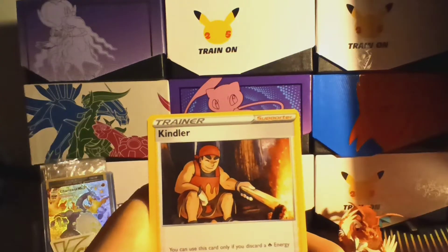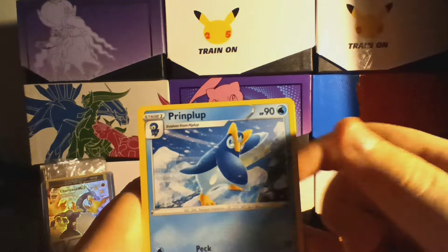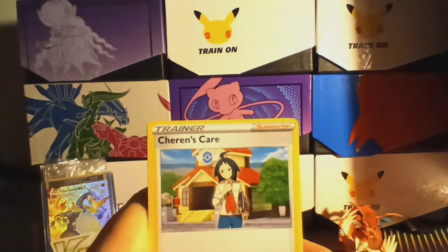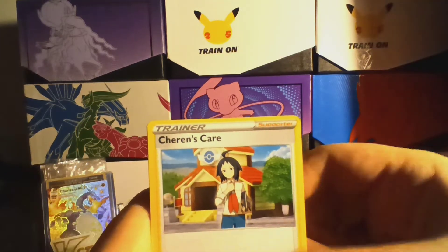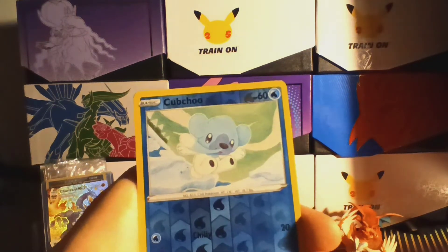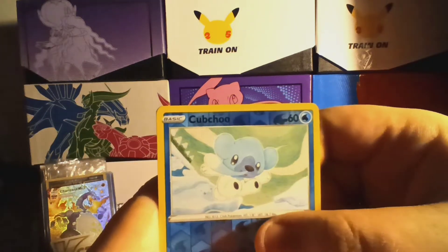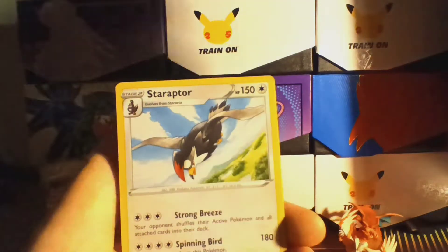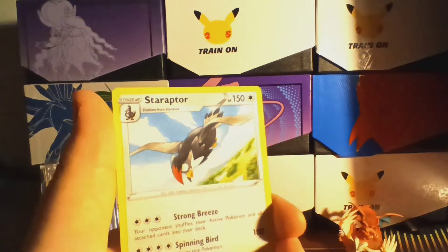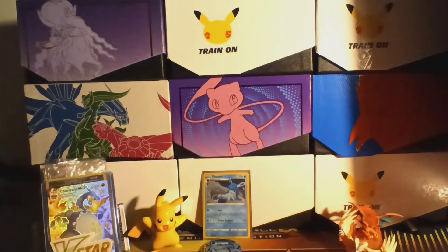We got a Dark Type Energy, a Kindler, a Prinplup, and Sharon's Care — Sharon's a pretty cool trainer, nice little card. Our first Reverse of this opening is a Cubchew — probably not one of my favorite Pokemon but it's got an interesting design. And our first Rare is going to be a regular Rare — sadly, a Staraptor. But very nice design on that. Probably one of my favorite Sinnoh Pokemon is Staraptor.